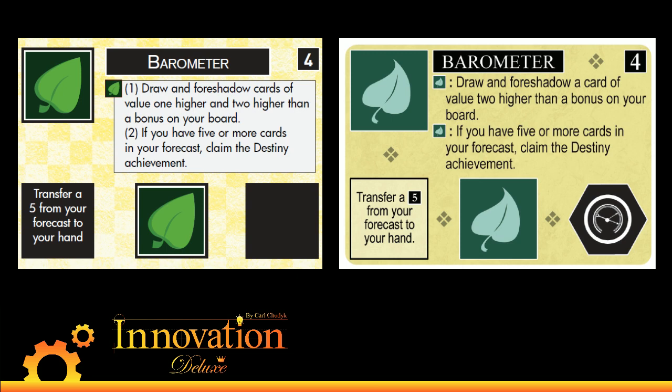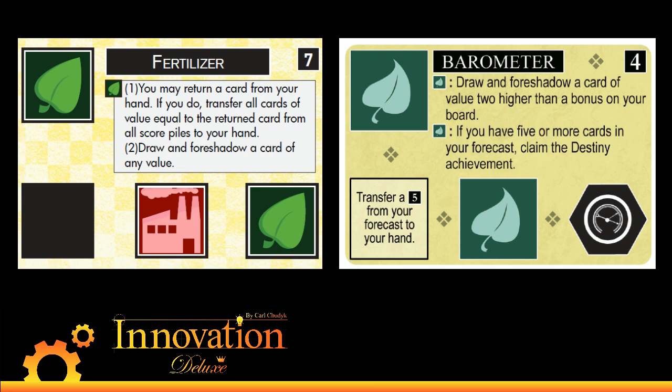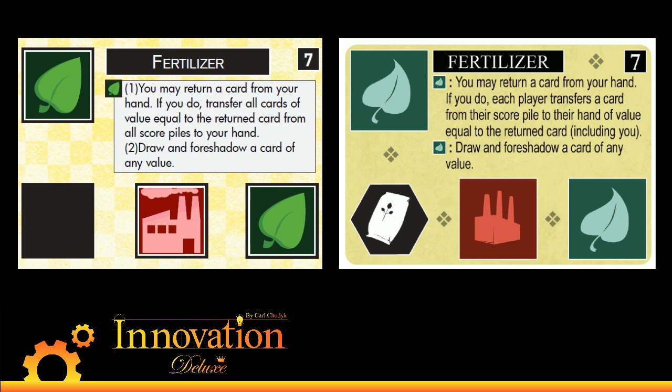Finally, we have Fertilizer. These are the cards that we've sort of finalized the changes on — there are probably more cards in Echoes that we're going to wind up changing; we've got 10 changes in base and I'm sure we'll get 10 or 12 in Echoes too. Fertilizer is the fun card that lets you draw and foreshadow a card of any value. It used to return a card from your hand and send cards to your score pile. This is mostly a wording cleanup — now it grabs all the cards equal to that value and puts them into your score pile.